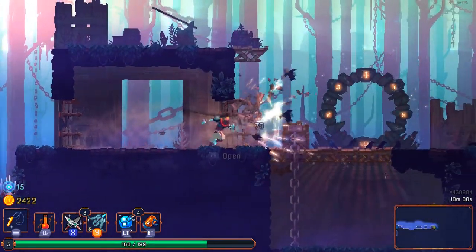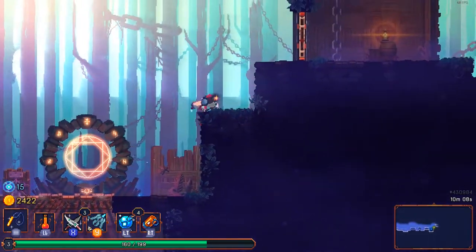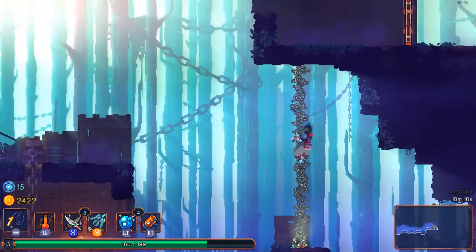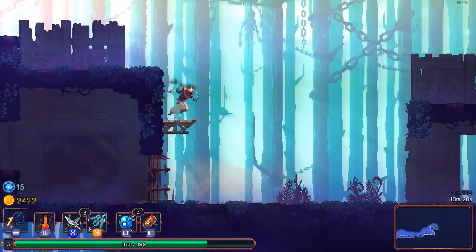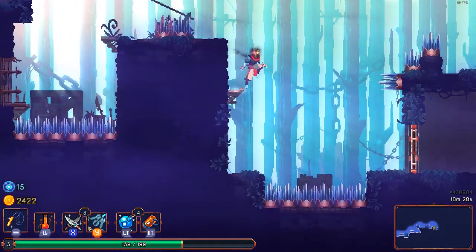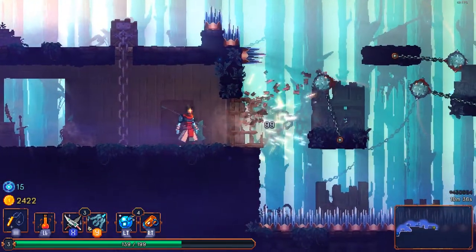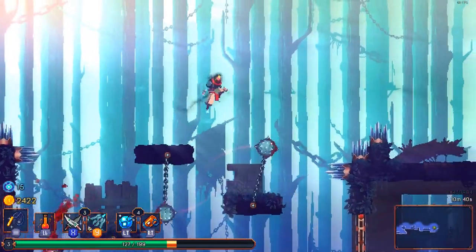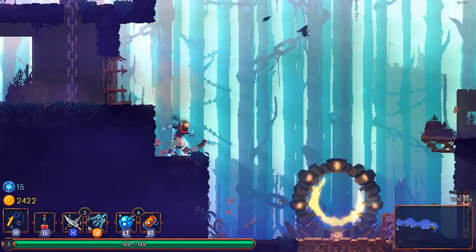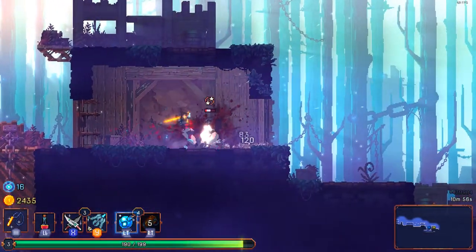Some amulets grant triple jump, others give gold from monster hits, and there's even one that grants an extra life. There are cursed chests, normal chests — a ton of content in this game. I don't know why it's in early access, honestly. It's a pretty cheap game — you can pick it up for $15 or local equivalent, and if you're a Humble Monthly subscriber you get an extra 10% off. In my opinion, if you like games like this, it's absolutely worth it.